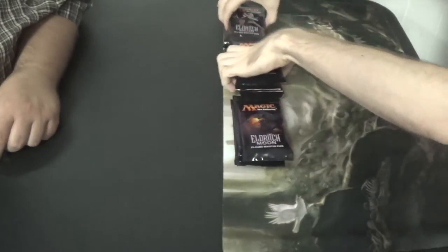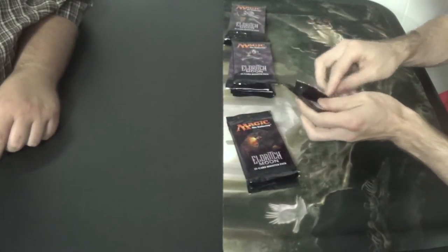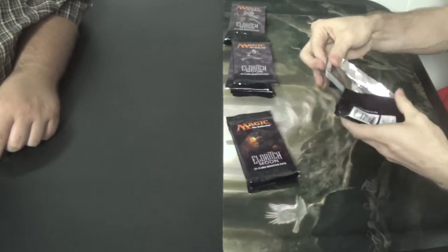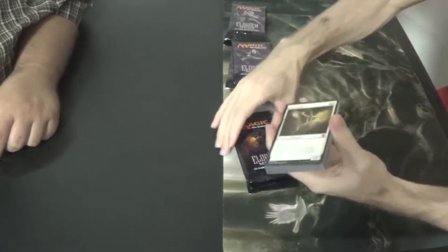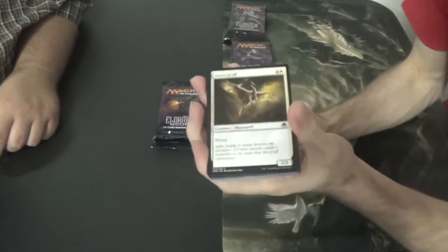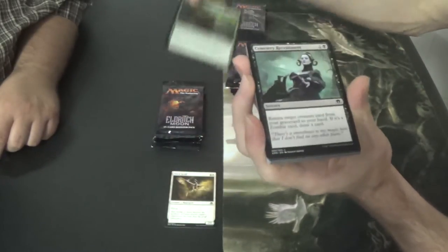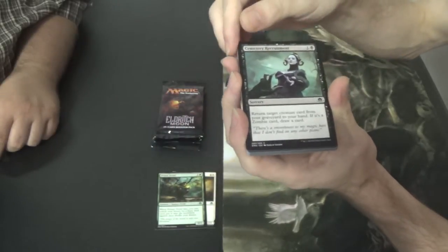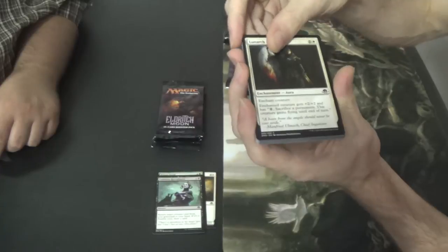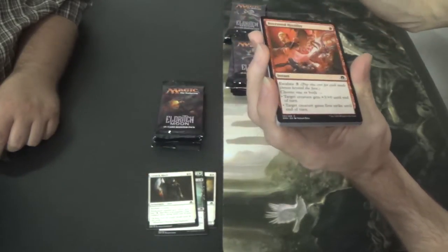We're definitely going to put the wolf first. I want to get the wolf out of the way because I don't want to look at that anymore. So we're starting off with Dawn Griff — just flying — Primal Druid, Deer Emerge — love that — Cemetery Recruitment, seems good, love the zombie decks. Lunarch Mantle, Fogwalker — that art is so Dark Souls.